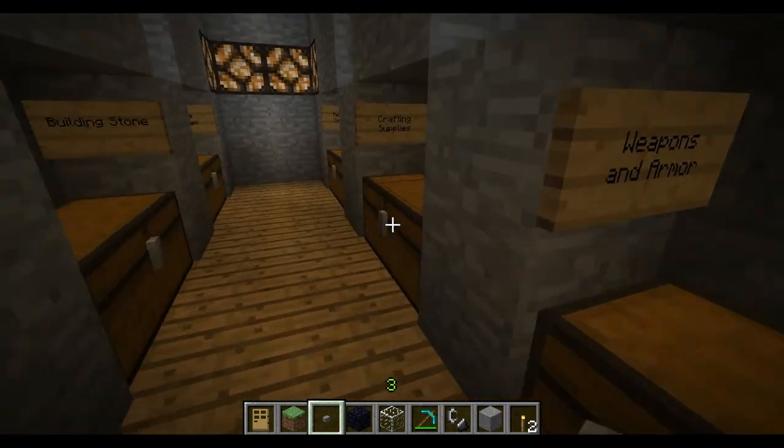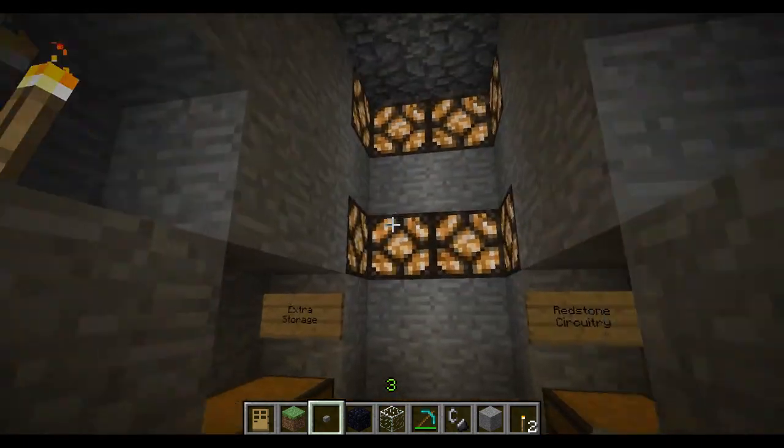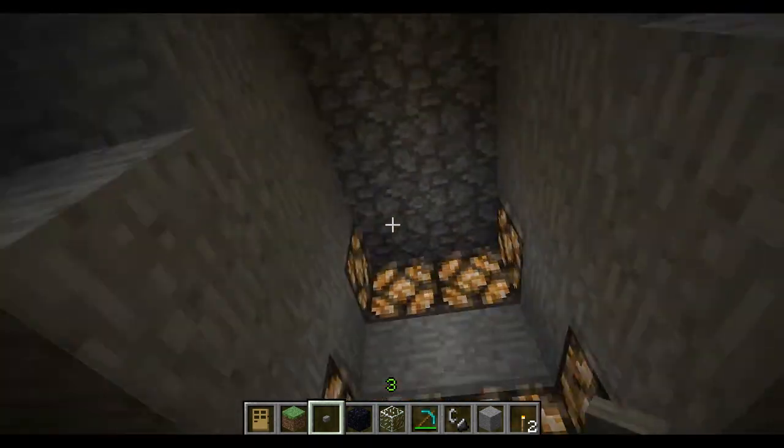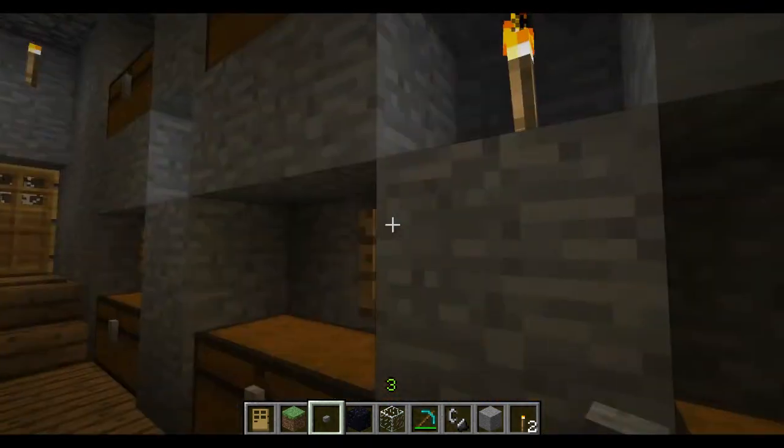Here's the storage room — you've got a place for food, weapons, and all kinds of different things. We kind of organized it out. Everything's made out of stone and cobblestone for ceilings, and we've got these cool redstone lamps.